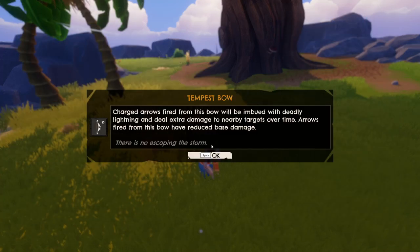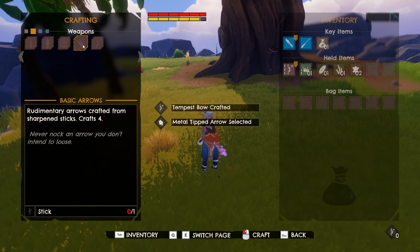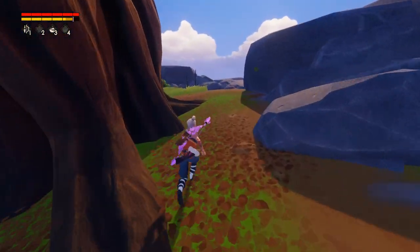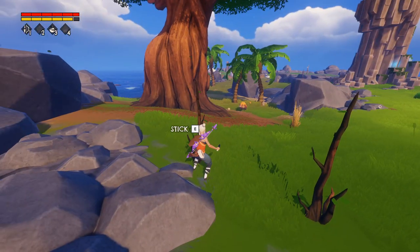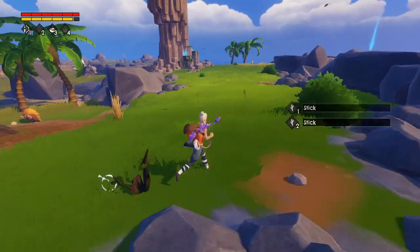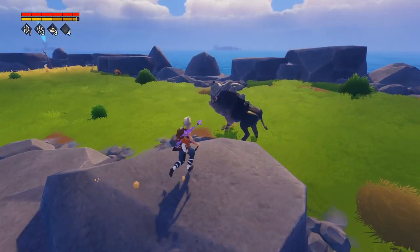It'll be imbued with deadly lightning and deal extra damage. Nice, now we need arrows — sticks. That thing is definitely the gore horn — it's massive. It's got a big horn on top of its head, like a big pig. Here's some sticks. Don't come over here, okay? Just stay over there, do your own thing. I need arrows — I'm going to try to take that thing out. Getting up here where it's nice and safe. Hopefully he can't run up here.